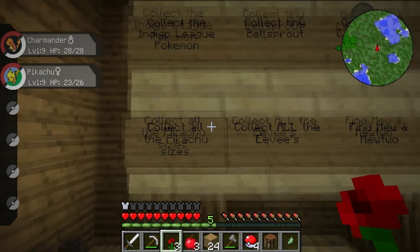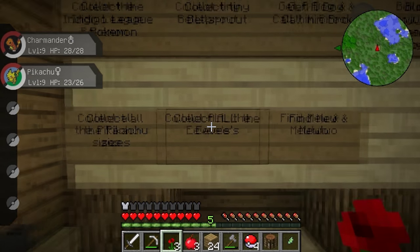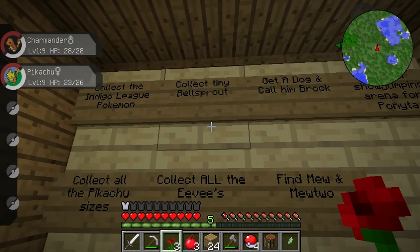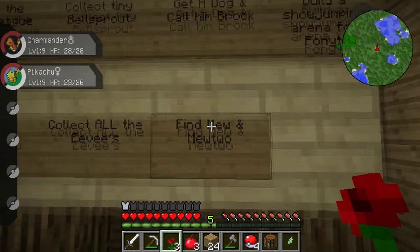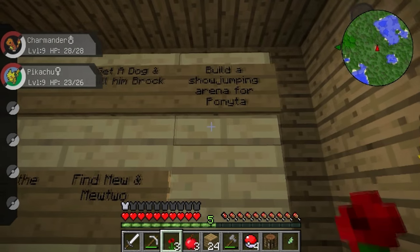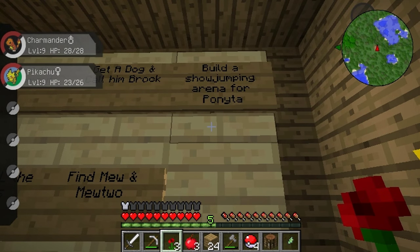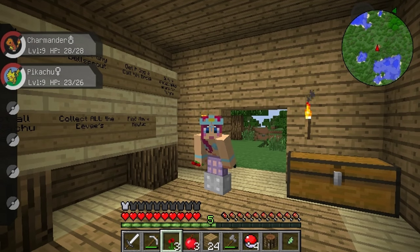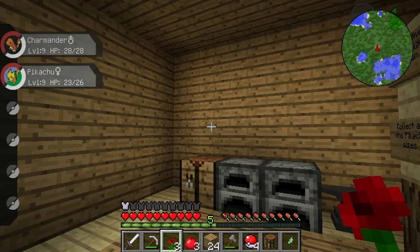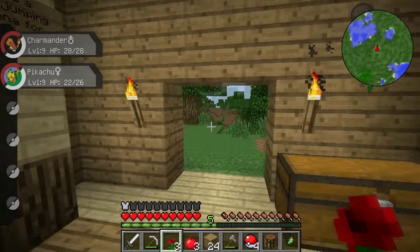We've got: collect the Indigo League Pokemon; collect all the Pikachus in the different sizes; collect all the Eevees; collect a tiny Bellsprout — obviously we have to do that; one of you said get a dog and call him Brock, so we're going to do that; we need to find Mew and Mewtwo; and someone else said build a show jumping arena for Ponyta and Rapidash, which I thought was a great idea. So keep the challenge ideas coming, guys!